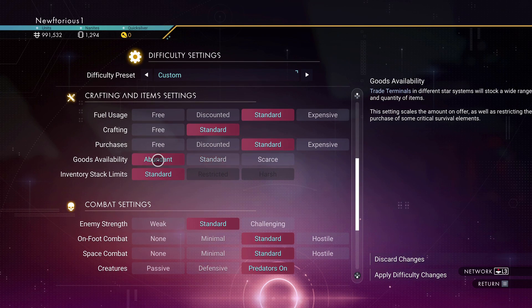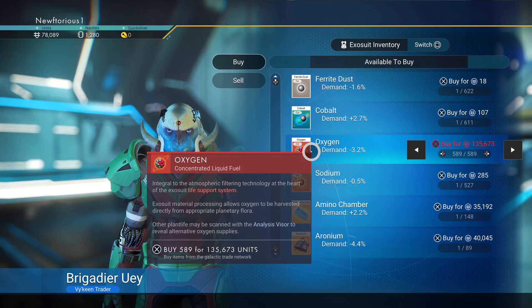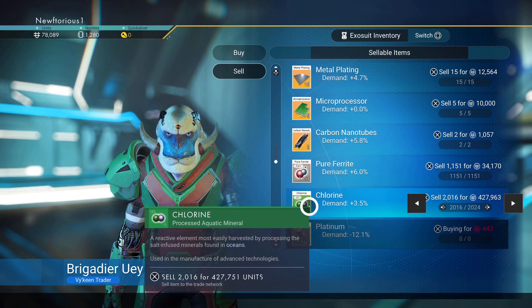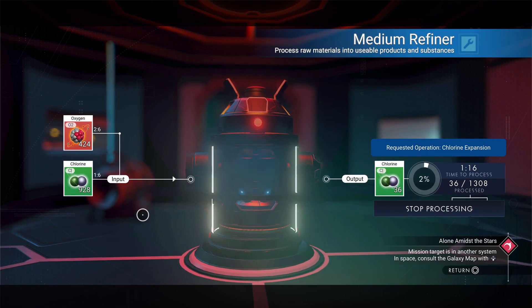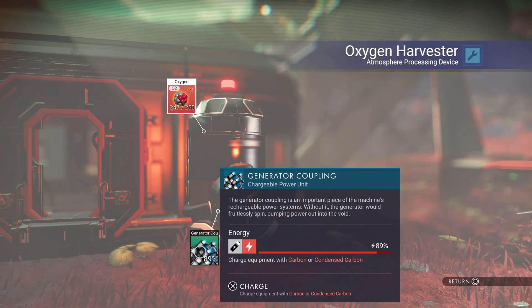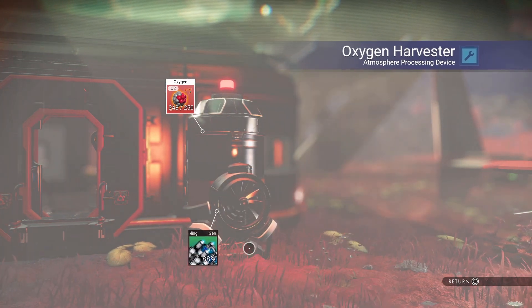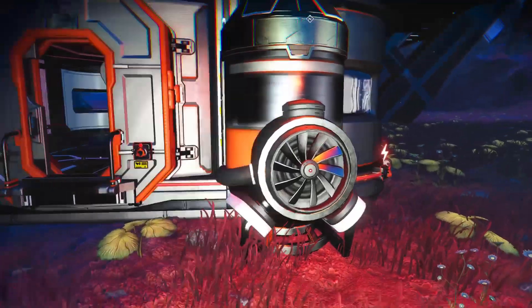Here's another unit farming method: change the goods availability to abundant in your settings, which lets you buy oxygen from pilots. Buy up as much oxygen as you can afford, along with a little bit of chlorine. Then go to your base and use a medium refiner — the blueprint for which you can get from the anomaly — to refine the oxygen and chlorine into more chlorine. Since chlorine is worth a lot more than oxygen, you make a ton of units. If you don't want to change the difficulty setting, you can use oxygen harvesters instead, though that's not nearly as fast.